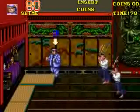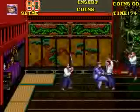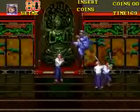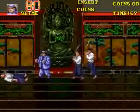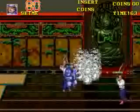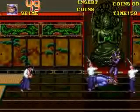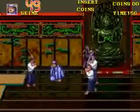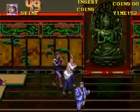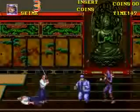Although that door doesn't seem to hurt you if it hits you. And now we're just about to face the third boss. This guy is insanely hard. He's a ninja and he can create duplicates of himself. He can throw shurikens at you. And he can throw smoke bombs, which can hurt you.